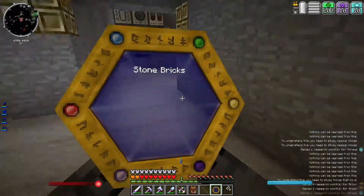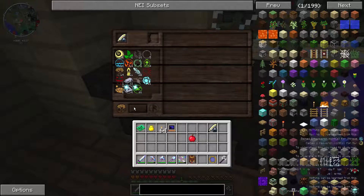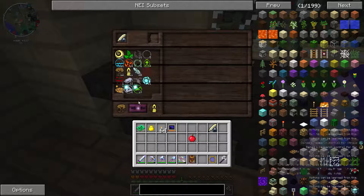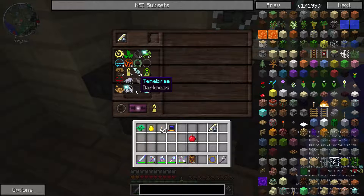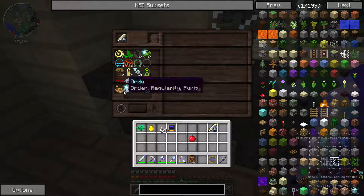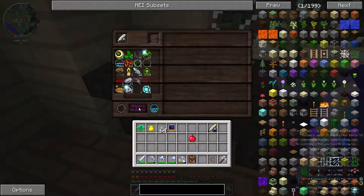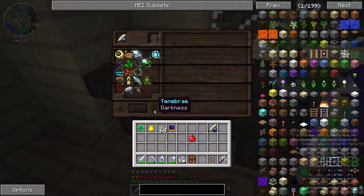Air — okay. Stone bricks? No. Ladder? The emerald — yeah, I'm gonna get something from the emerald. Or not. Stone. Is this compatible with Ars Magica? I don't think it is. Please be compatible — come on! Or not. Fine. Brewing stand — come on! Screw you anyway.